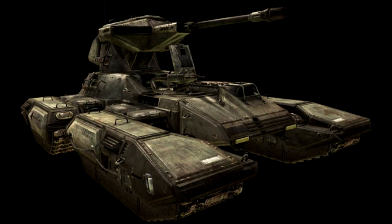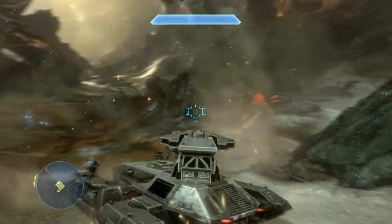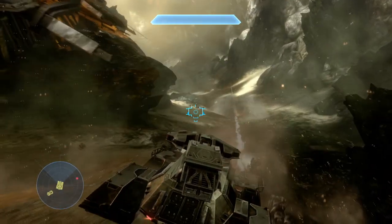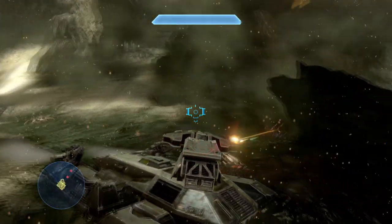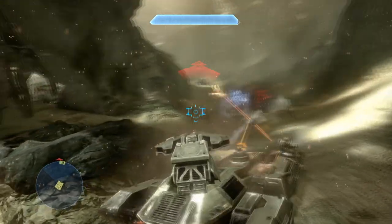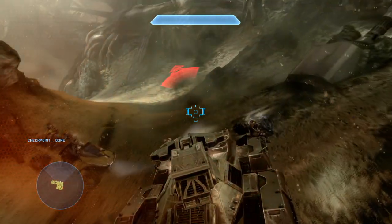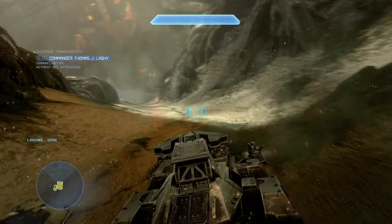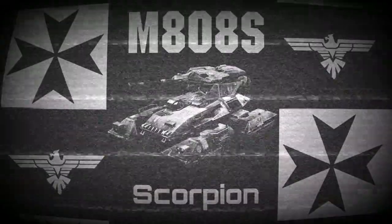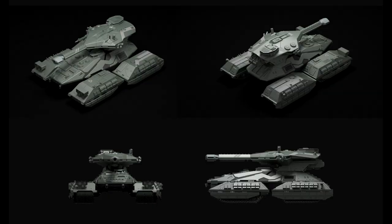The M808C is like a mix between the standard M808 and the B model. In reality, this tank is just a B with the MG turret added back, meaning the crew count is once again two. Like the B, it also has anti-mine software and electronics. However, unlike the B, the C's top speed is 60 miles per hour, or 96.5 kilometers per hour — just as fast as the standard M808 and twice as fast as the B. It should also be noted that the C model was the most commonly produced Scorpion.